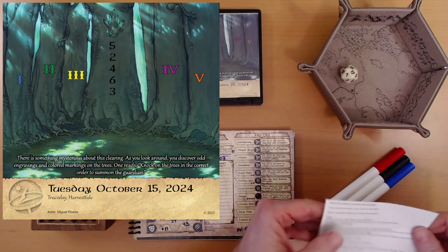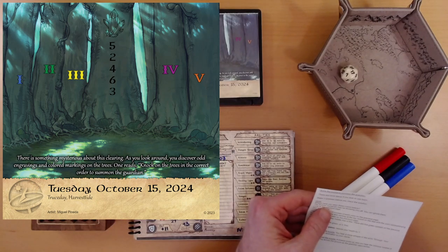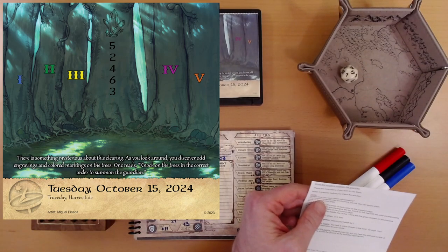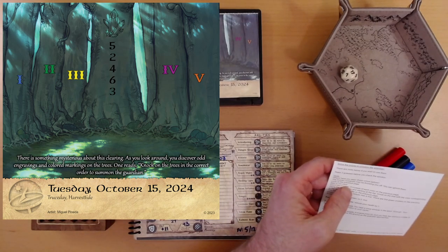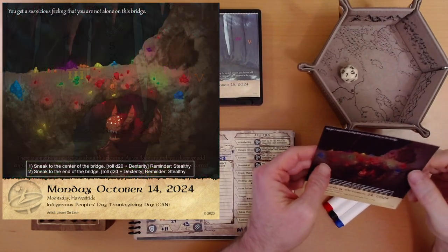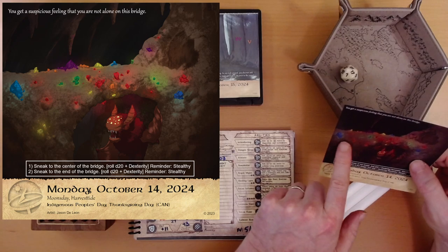Hint number 2: the Roman numerals may be throwing you off — you can ignore them. So we're just supposed to worry about the color. That's still not helping me. Look at the previous page. Alright, I'm looking at the previous page. The colors...